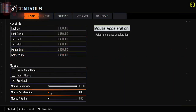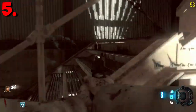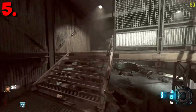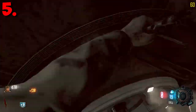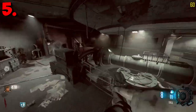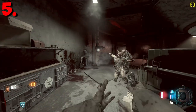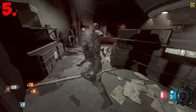Coming in our number five spot we've got the sensitivity challenge. This challenge has two ways of doing it. The first way is the high sensitivity method — basically all you want to do is turn your sensitivity all the way up, so horizontal and vertical both maxed out to 14, and keep it like that for the entire game.